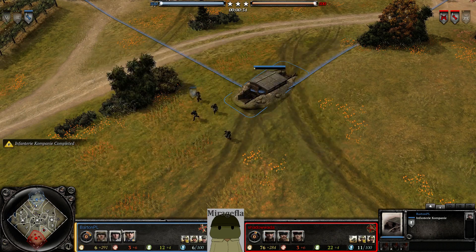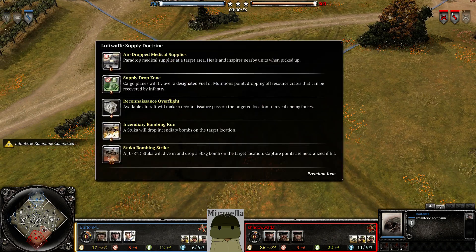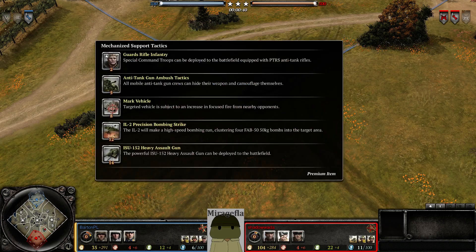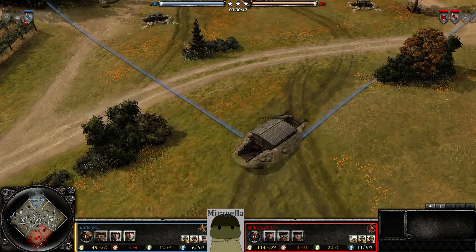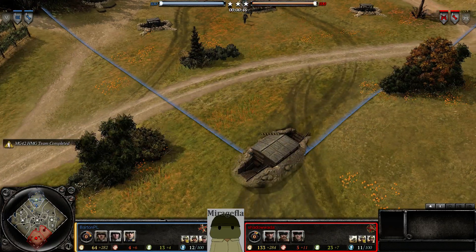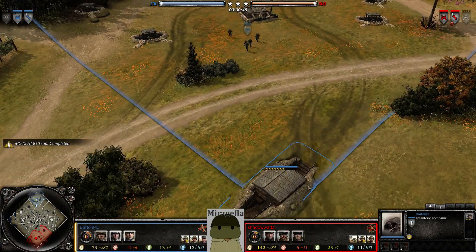As for our commanders, we've got German Mechanized, Mobile Defense, and Luftwaffe Supply Doctrine. Meanwhile, Shadow Wada has Partisan, Mechanized, and Guard Mortar. I'm pretty sure I mix up the two words — motor and mortar — in terms of pronunciation.